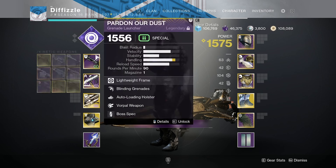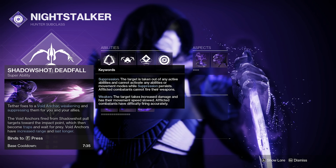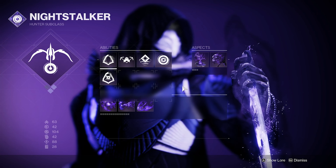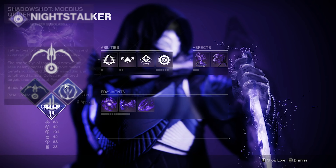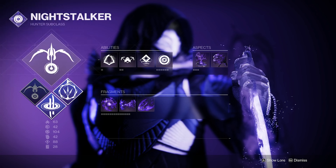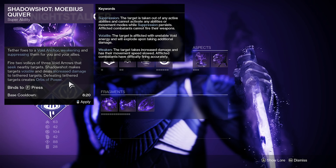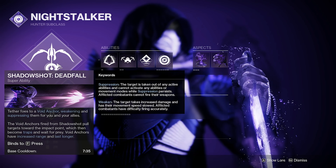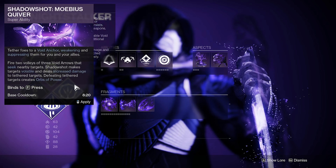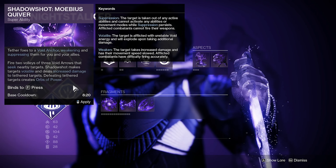Let's go over my Night Stalker void build aspects and fragments. Currently I'm using Deadfall — I've been using this in the Wellspring because Deadfall is more useful to the team as a whole, since I'm able to tether multiple targets and more effectively add clear than with Mobius Quiver. However, Mobius Quiver is very good for DPS — it actually compares to Nova Bomb and does around the same damage when you have Orpheus Rigs, which give you an extra quiver.